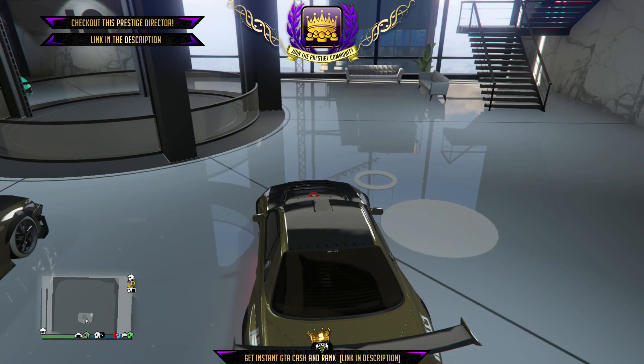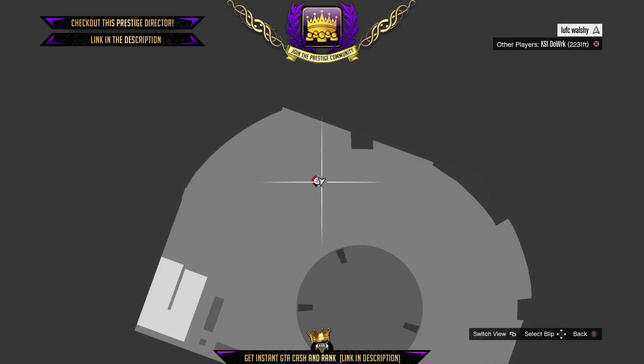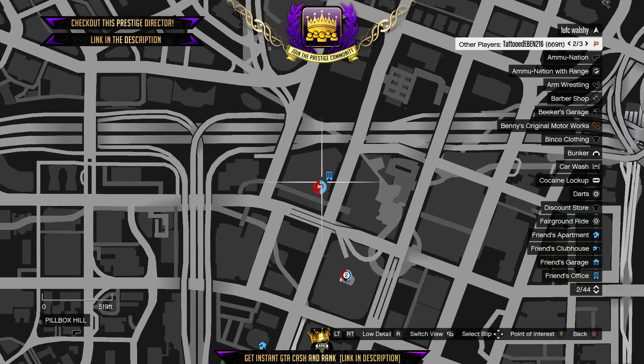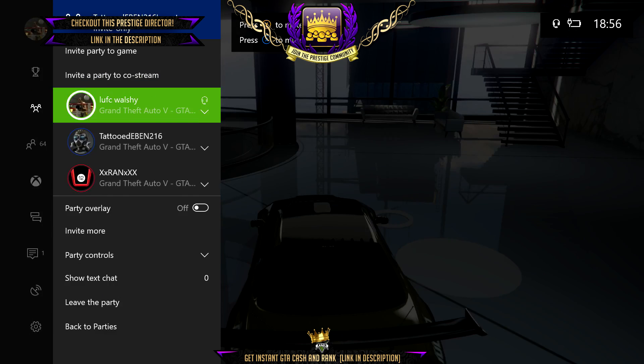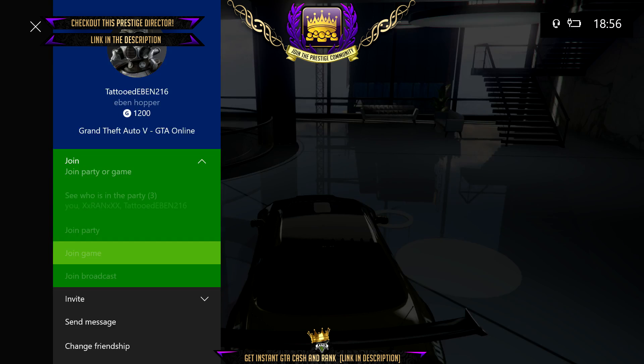Big shout out to Tattooed and XX Ran. What Tattooed has to do is start up a Titan of a job. Your other friend — Ran — has to sit inside my car in the passenger seat. Tattooed is starting up a job right now. Remember, every single one of your garages has to be full, then you need to spam join your friend's game.